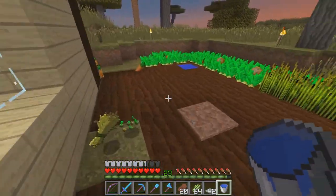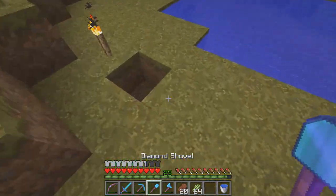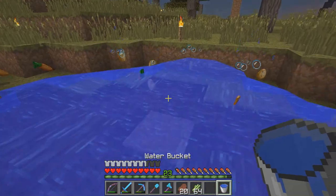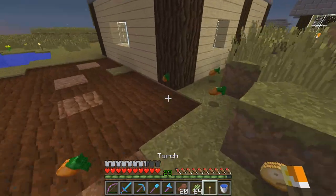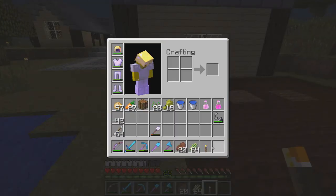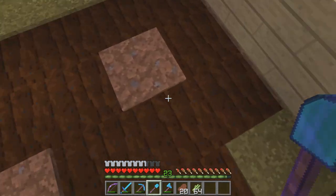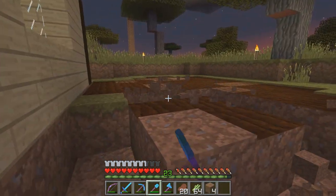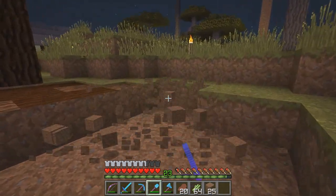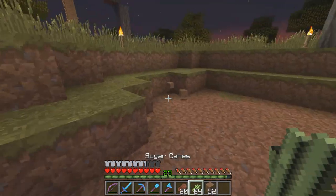I just wanna get rid of most of this — I have an idea. I did not even notice this. Alright, that'll do the trick. Let me get these torches back. I wish there was a way you could easily fix this. It's easier to just do this, because I have Efficiency 4 on here which allows me to instamine dirt and grass. That was a stack? Didn't expect it to be that much.